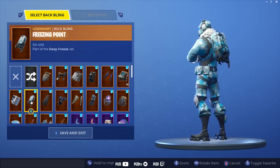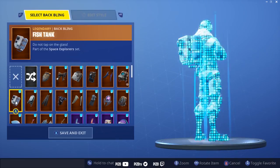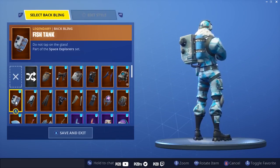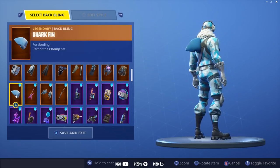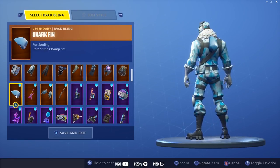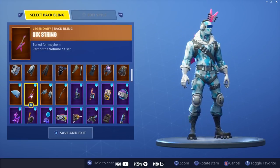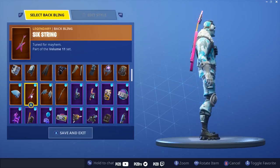Freezing Point — what it came with — pretty cool back bling, I really like it. The Fish Tank is almost perfect; even though I usually hate this back bling it's pretty cool here. The Shark Fin goes with the color theme — my man's not swimming through frozen waters but it's pretty cool. Six String — pink and blue, it's got blue on there, why not.